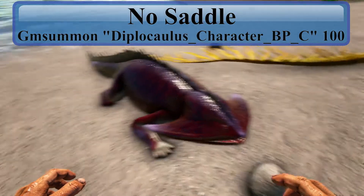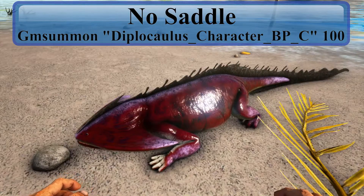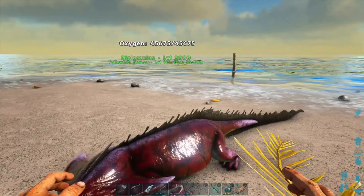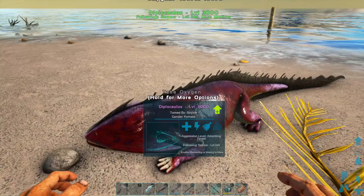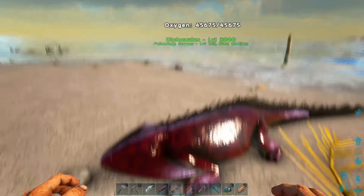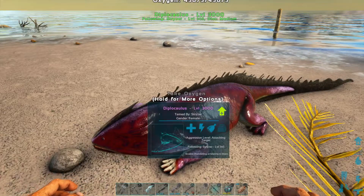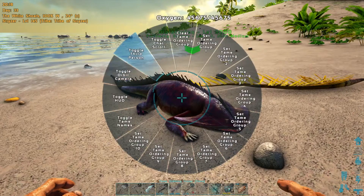He's more of an underwater exploration buddy. You can take oxygen from him — turn the HUD back on so you can see the oxygen pool up there. So if you're underwater and you're low on oxygen, or you're starting out and you need oxygen so you don't suffocate, you can take oxygen from him. You can also hold on to him and travel underwater.